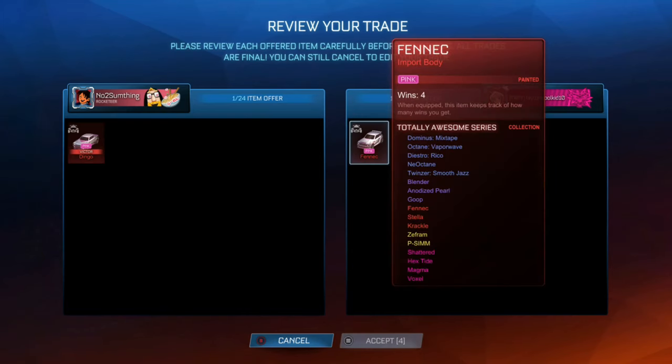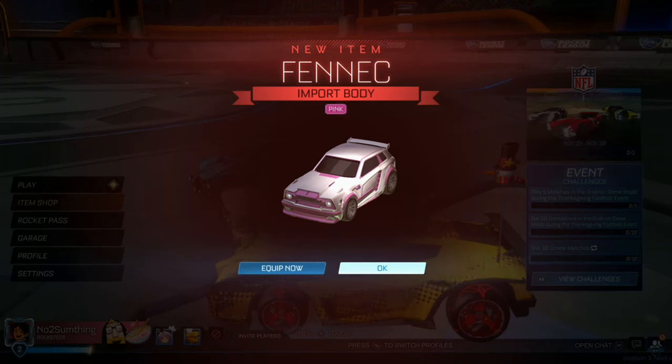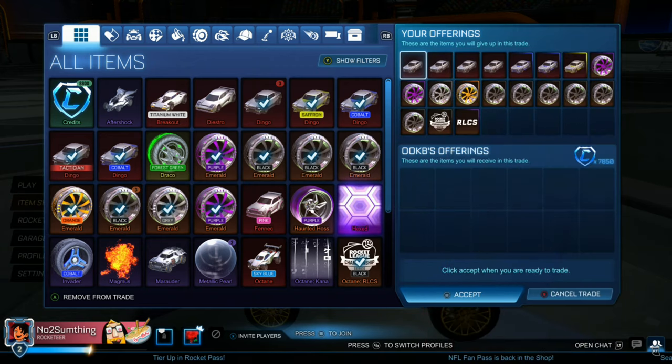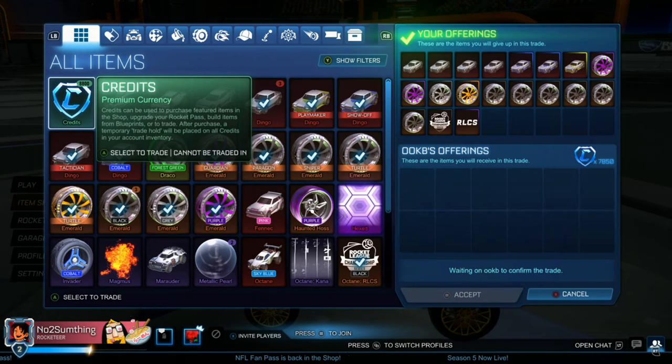We're going to be swapping our Pink Dingo that we picked up earlier for a Pink Fennec, which is a very good trade because Dingoes are very hard to sell and the Fennec is definitely a lot easier. So we'll definitely be taking that trade. This is also the other big trade in the video — we're going to be selling all the stuff we picked up in previous episodes for 7,850 credits.